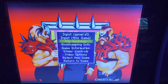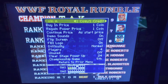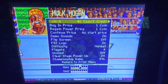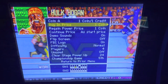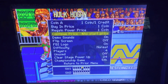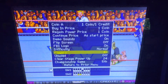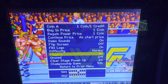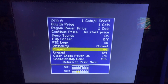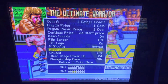The main ones to focus on are the first three. If you go to DIP switches, this gives you a lot of different options for the main ROMs — you can choose how many coins and credits, things like buy-in price, regain power price, and things like that. Also, a majority of these games do allow you to choose the number of players for that ROM or game. For instance, this one is set to four.